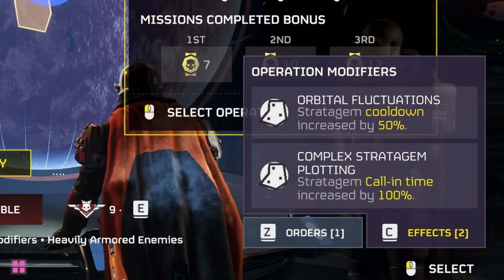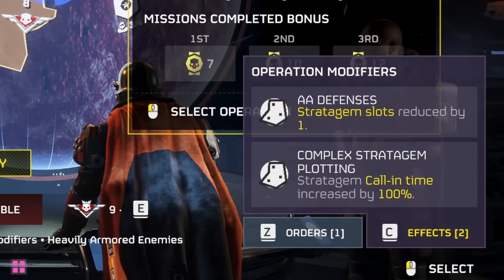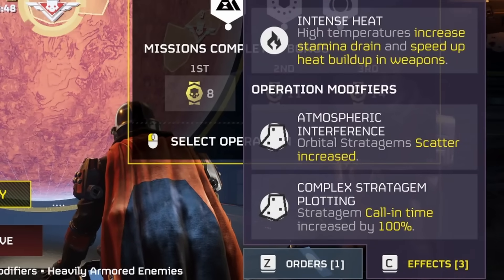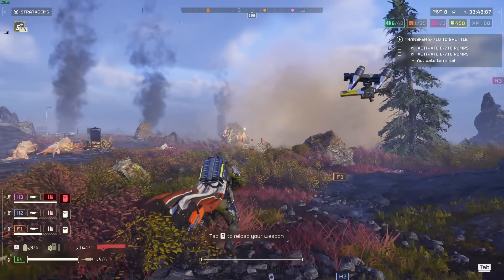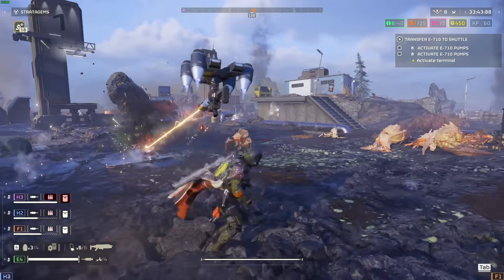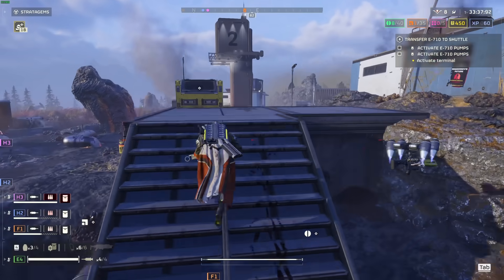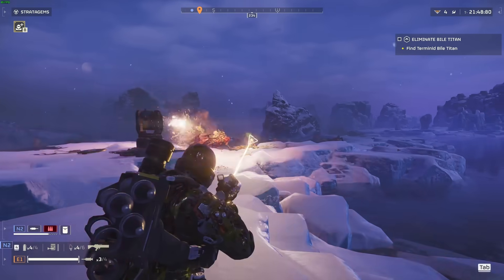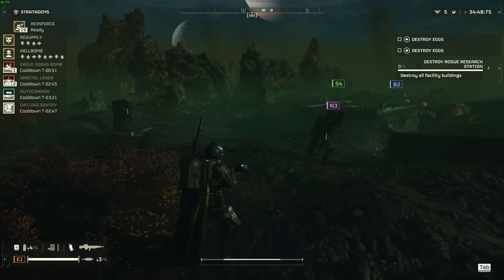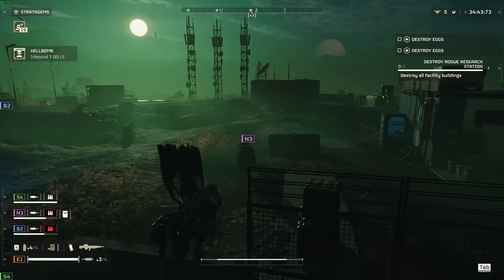As you work your way through the difficulties, you'll come across an increasing number of effects — modifiers which are in action based on the planet, the difficulty, and also due to timed live service events. For instance, for one glorious day, we all got free Railgun drops on top of the four other stratagems we dropped in with. These effects will have either purely negative, purely positive, or double-edged effects — such as ice planets making laser weapons overheat more slowly, or hot planets not allowing you to run as far. Always check the effects before you drop into the mission, because you don't want any accidents when they proc modifiers such as scattering your airstrikes randomly due to poor visibility.